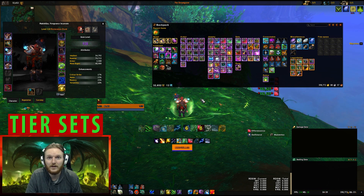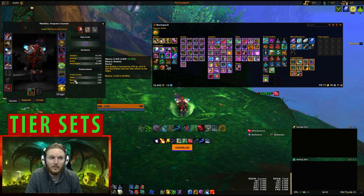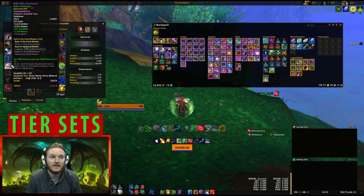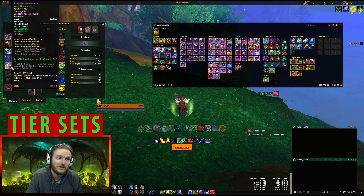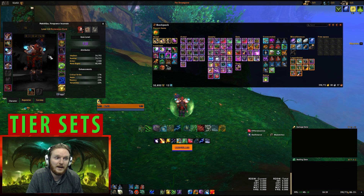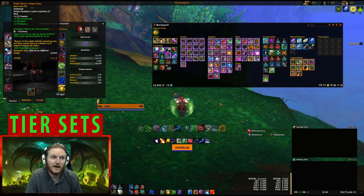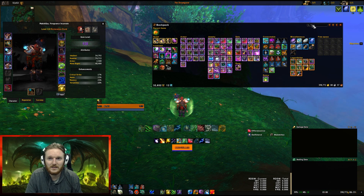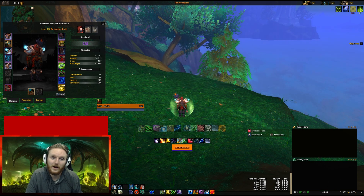If you do not have Tier 20, or have higher item level pieces available, just use Tier 19 two-set — that's all you need. You do not need to use Tier 19 four-set. For example, I'm using high item level gloves, legs, bracers, and shoulders and only maintaining the two-set, and it's working out well.